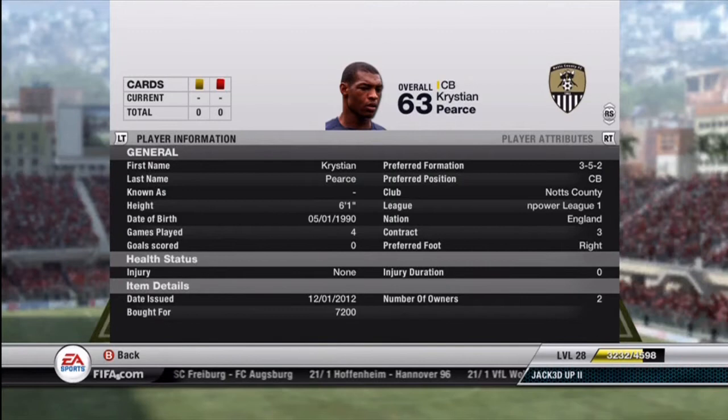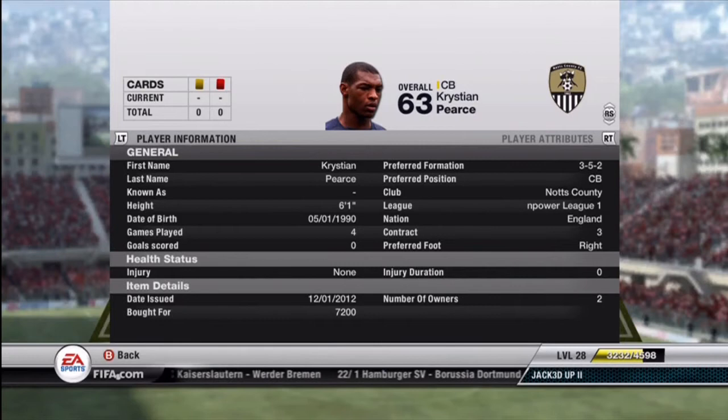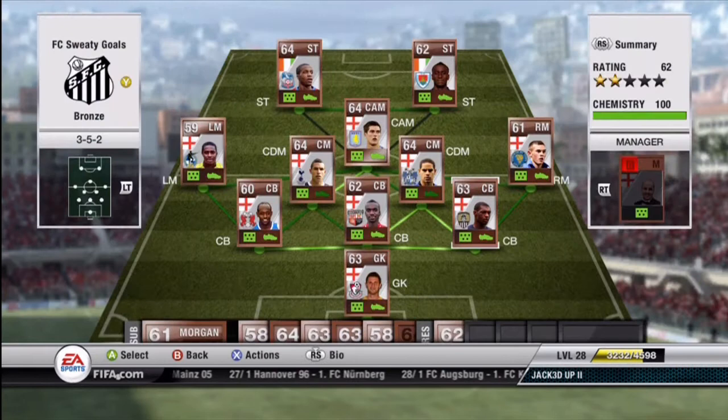Finishing out the back line, we have Christian Pierce. He's probably my second favorite out of the three. He's 6 foot 1, he's got 80 pace — which is just lovely — 65 defending, and 67 heading. Not bad at all for a bronze player. He cost me 7,200 coins, definitely on the expensive half, but he is well worth it. Any defender with pace in the 80s, 6 foot tall plus, who plays center back as a bronze player is just ideal for the 3-defender formation.